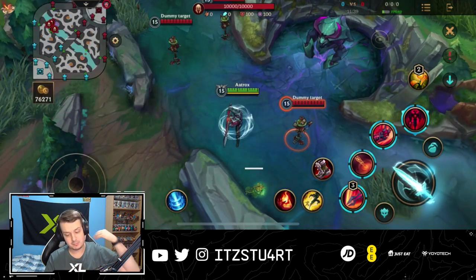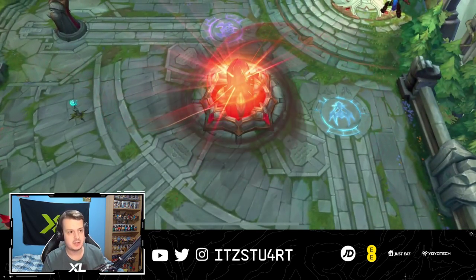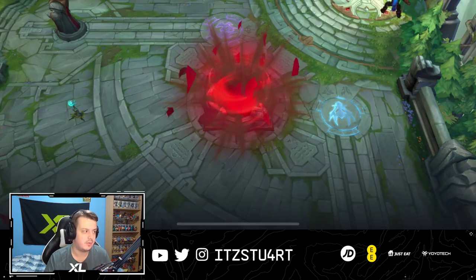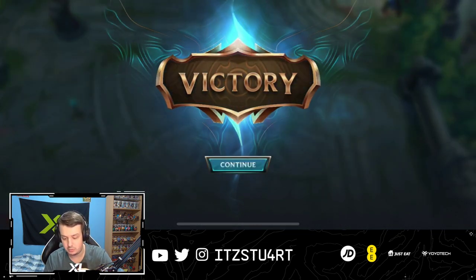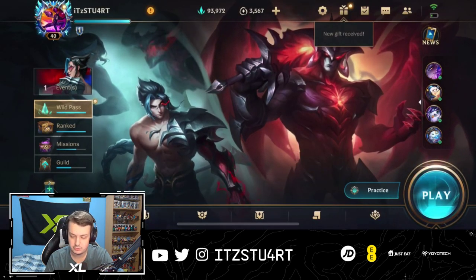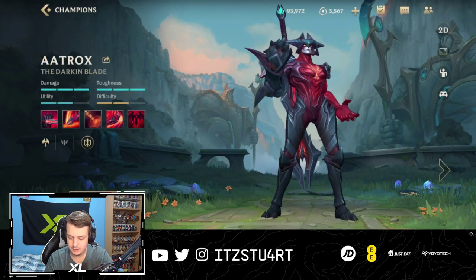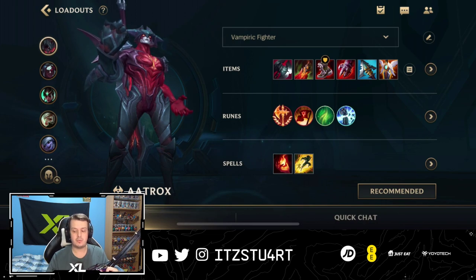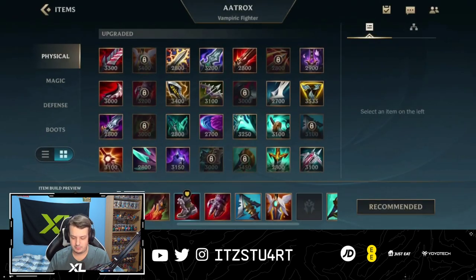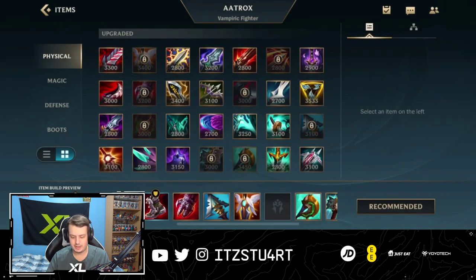That's everything — combos, abilities, leveling order. Now let's quickly run through the build. As mentioned, there are some builds that are very situational. Some items you can go, some you might not — we'll have to wait and see with testing. But let me take a look through the build. Let's talk about the situational items first, because there are a few that might be really, really good on Aatrox.